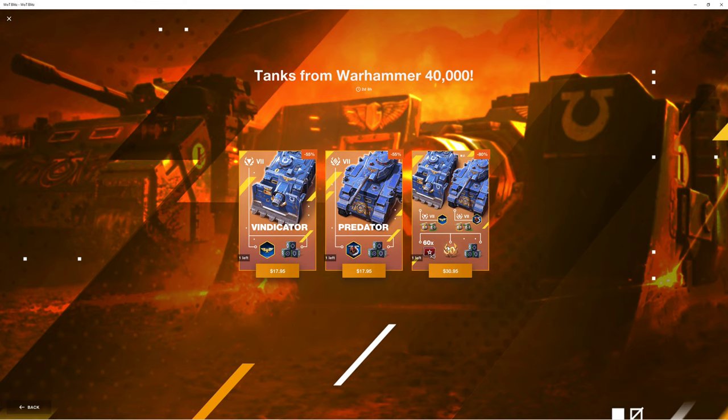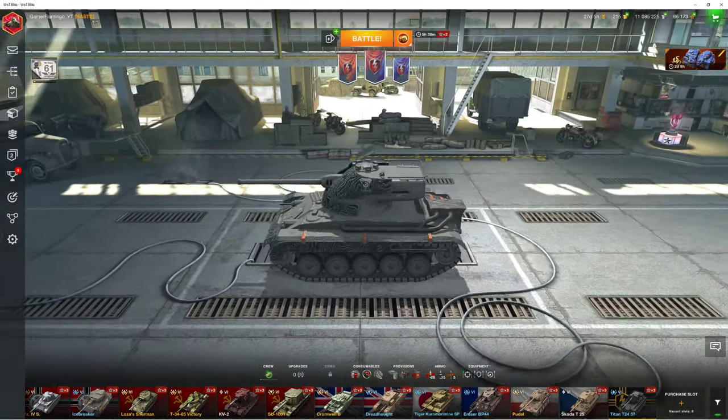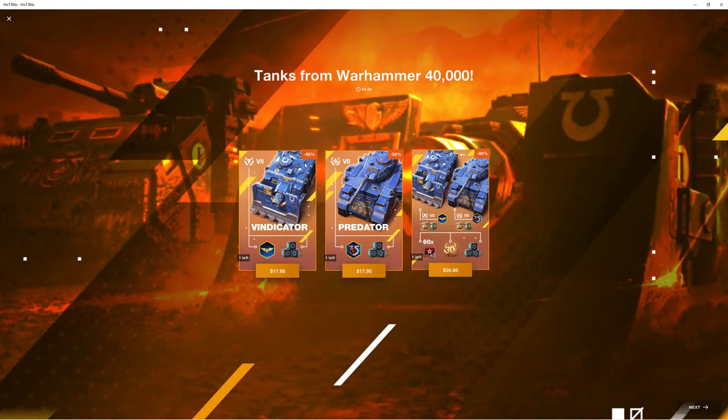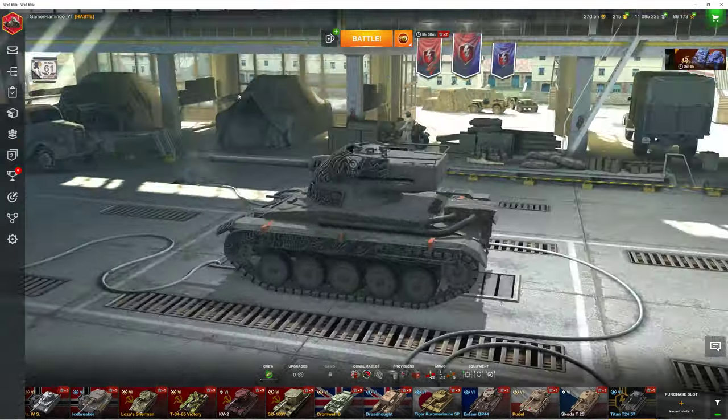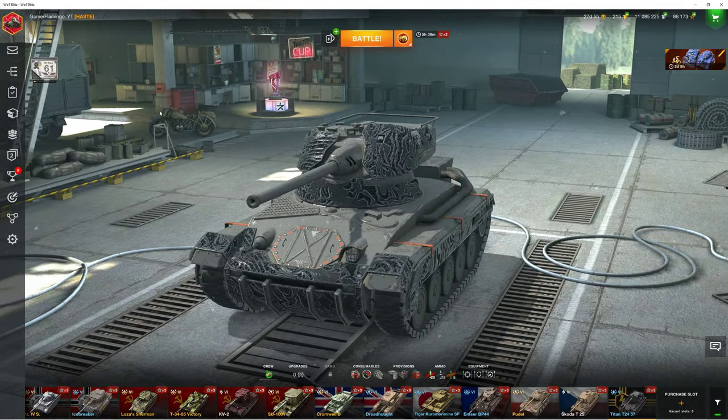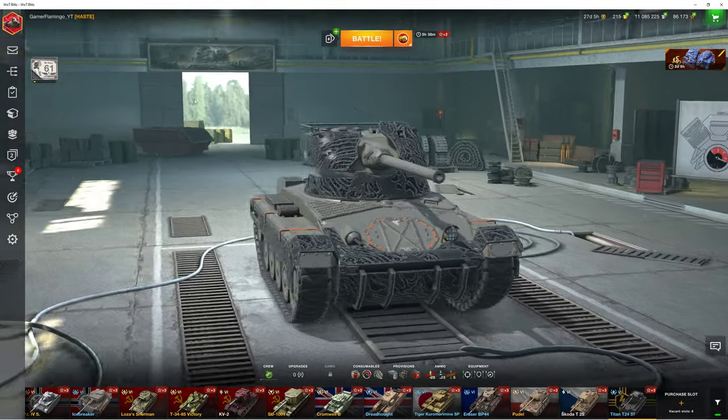The bundle is a fairly good deal — you get 65x things, 30 days premium, all the equipment slots and all the camos. But I still don't really think it's worth it. Two tier seven tanks for $31 plus all these bonuses sounds decent, but the actual tanks are not very good. I would probably stay away from them — just don't get that bundle unless you really want it.